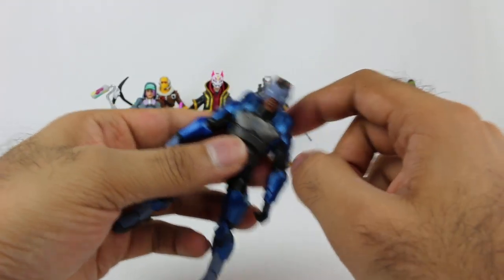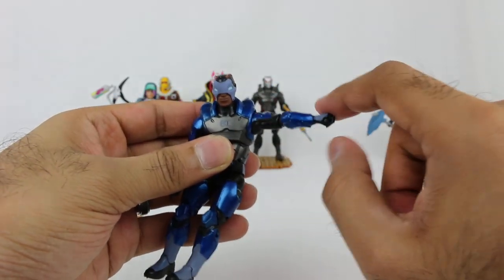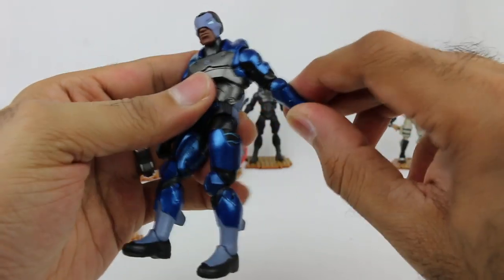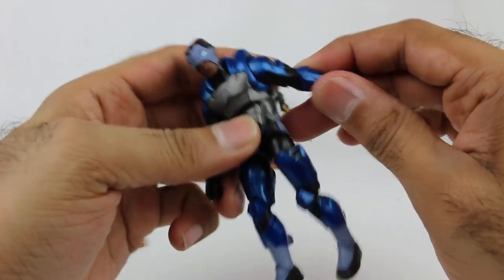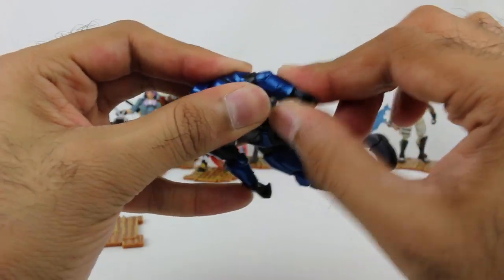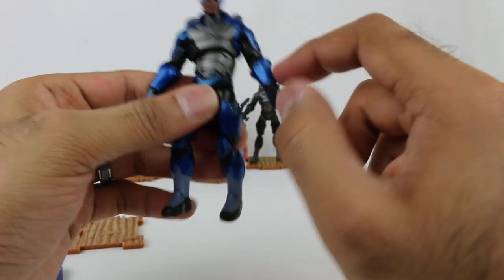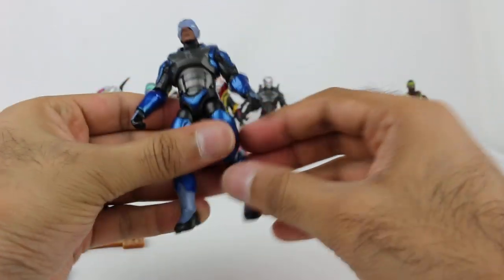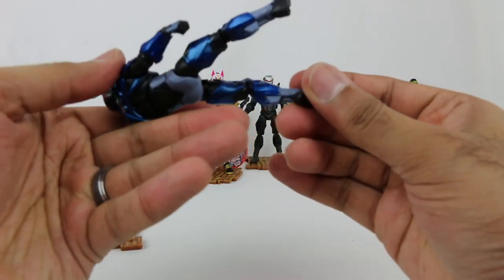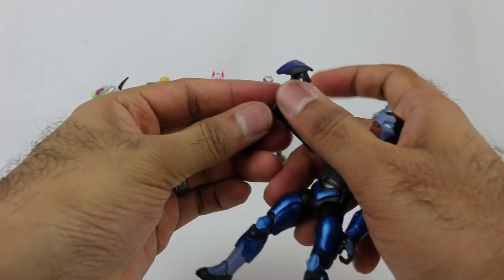In terms of articulation, I'm not going to go over all of it again — it's very much the same as the other figure. The only difference being this chest armor piece kind of inhibits the movement of the arms a little bit, in that they can move up about horizontally but they're not going to move up any more than that. Otherwise, you're going to get a very similar range of motion. The elbow is not going to bend backwards as much, and bending inwards is a little bit more restricted. Anytime you have the bulkier arm pieces, you're going to have that issue. But otherwise, same articulation all around — pretty good flexibility.